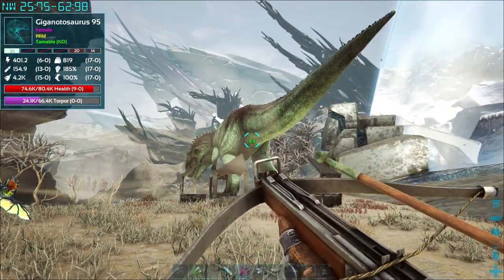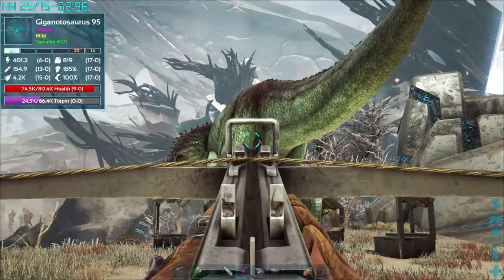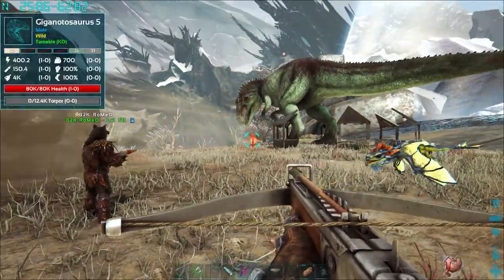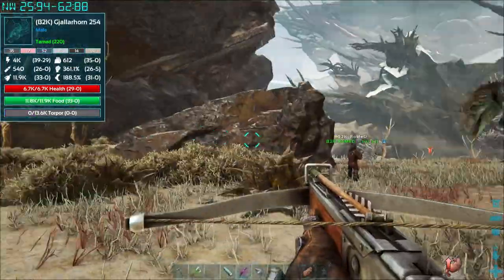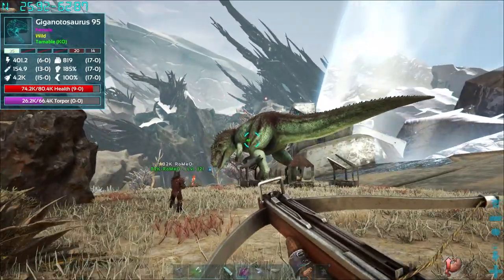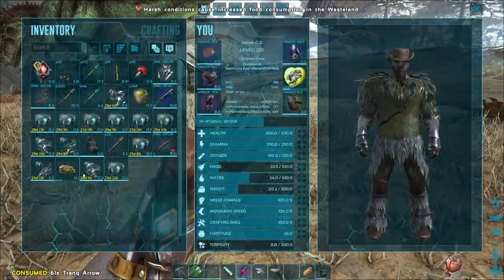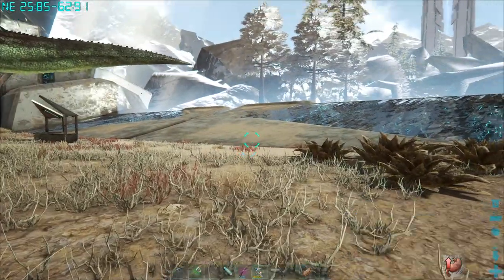That was another Giga that just spawned in front of us — did you see that? There's another level 5 there. Should I go and get my Giga out and take care of it? You should. If you want to, I can continue shooting this one. Or do you think it's best to keep shooting? If you don't want it coming over here, it's going to cause trouble. We don't want it coming over here. I think mine's powerful enough to take on one now. I've got a handful of Tranq Darts on me, I can help shoot.